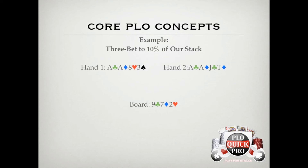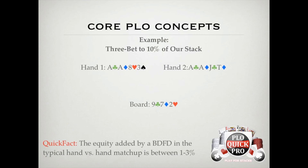To put it simply, dry aces, a gutshot, and the backdoor flush draws are each worth something individually, but none is strong enough to play for stacks. But when we have all three, we get to realize each of those smaller individual pieces of equity. The equity added by a backdoor flush draw in a standard hand-versus-hand matchup is between 1 and 3%, depending on what the actual players are holding.